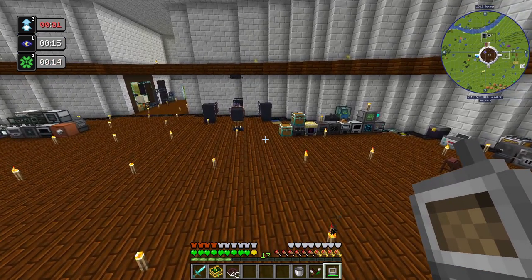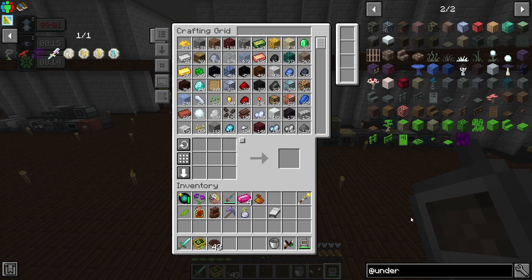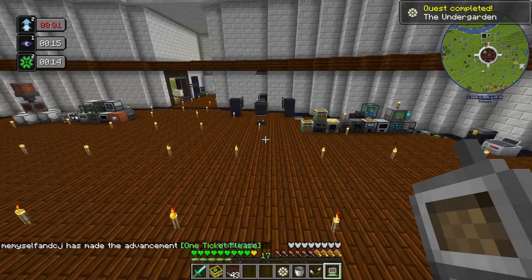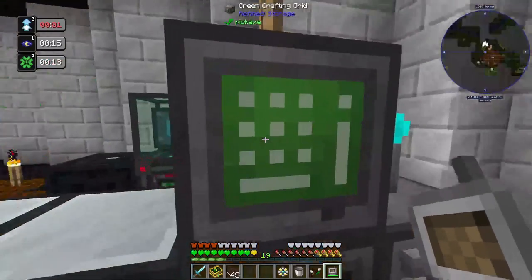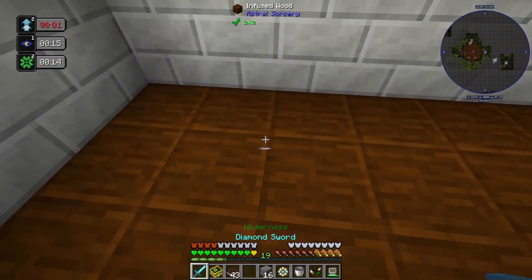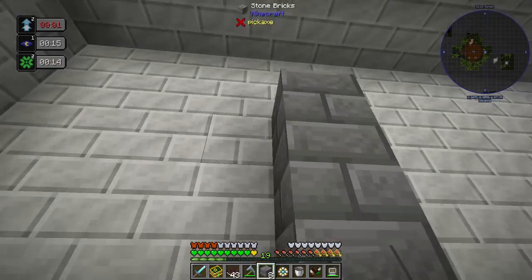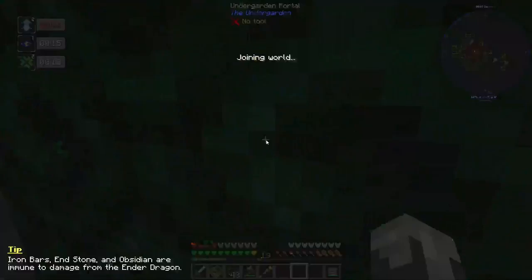Now we're going to go to the Undergarden. There's not a whole lot we need to do here — I don't know much about it, I want to go check this place out. I have yet to go here. There is a quest complete for this — it gives us just a bunch of XP. We need a frame of stone bricks, so let's go ahead and do that. We'll throw it up here across from our other portals.